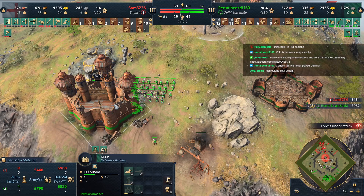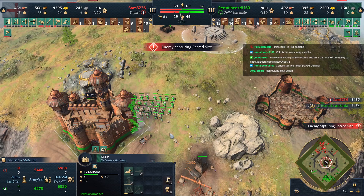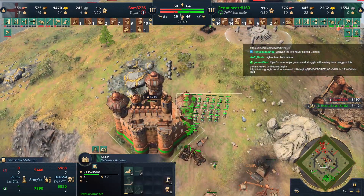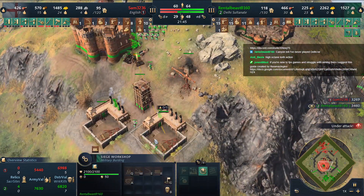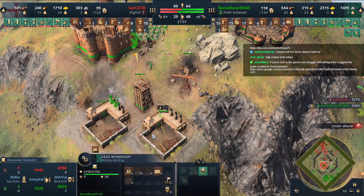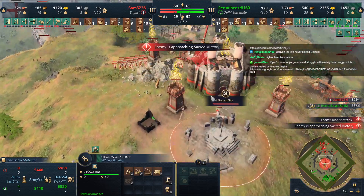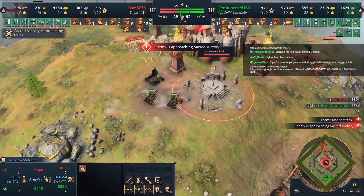Rental Beast repairing — I appreciate that. Finally spending some of that stone; this keep is getting Village Fortresses. Getting Ram Ranch and Greased Axles. And I do think Sam is about to move through.